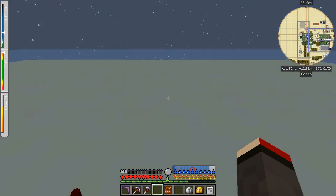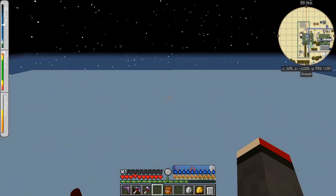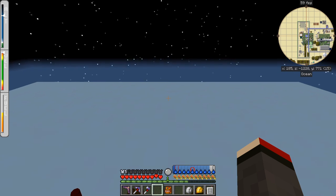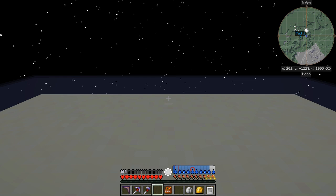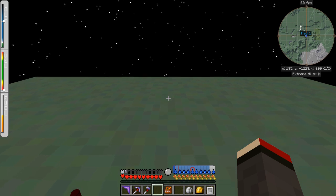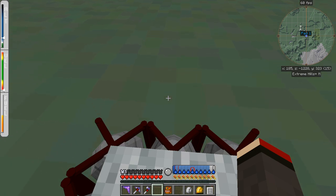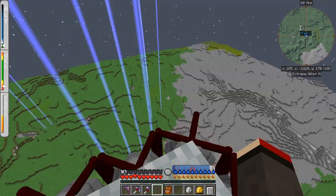The moon has been terraformed and it has a breathable atmosphere, which of course means it's got mobs now — so the risk of dying is certainly increased and reduced at the same time. Now let's have a look — we're coming down to extreme hills mutated, or extreme hills plus mutated, and we're landing at our base. As you can see, terraforming is still going on, which causes a bit of lag unfortunately.